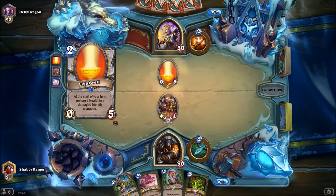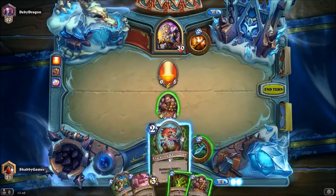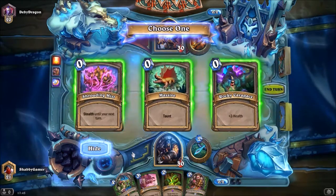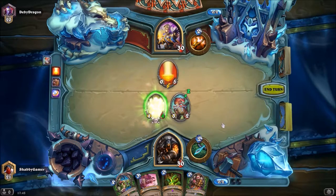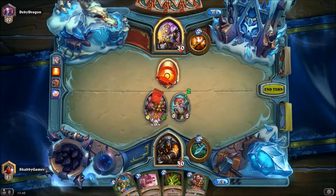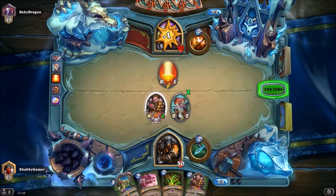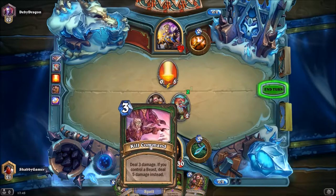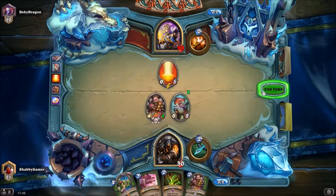At the start of your turn, restore three health to a damaged minion — that's interesting. I can drop this down and adapt it as well. I can give it taunt, stealth, or plus three health — let's give it plus three health. Next turn we can do Kill Command, and we've got a Big Bad Wolf we can put down, or we can drop our Snake Trap.